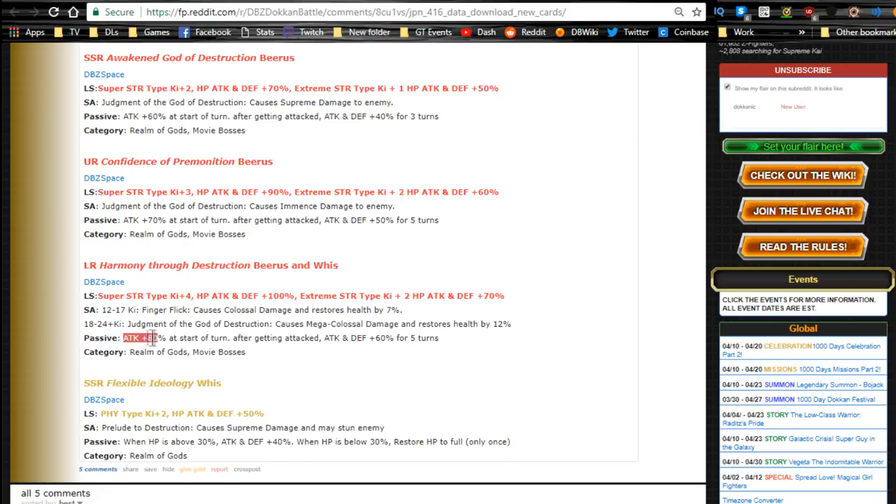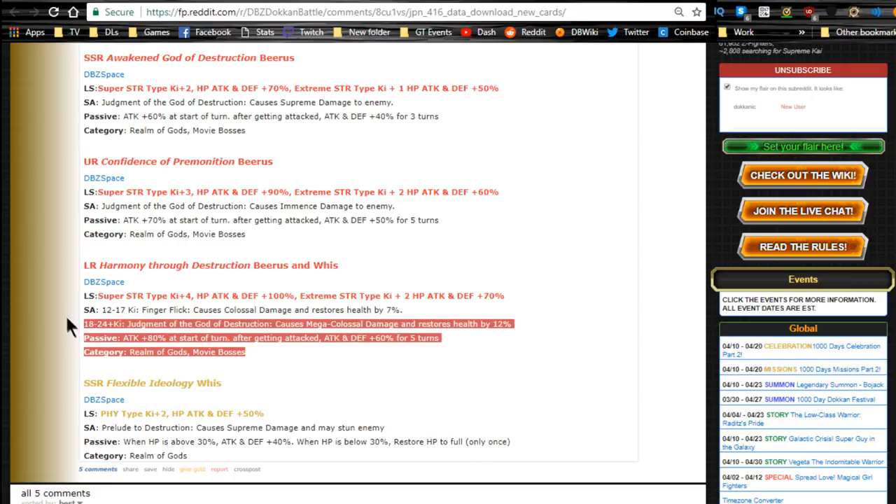Passive: ATK +80% at the start of the turn; after getting attacked, ATK and DEF +60% for five turns. That's a 140% ATK buff combined with colossal damage plus a 24-Ki multiplier — they're going to do a lot of damage. You could throw them on a Realm of Gods team, which would be really legitimate with a lot of HP. Movie Bosses works well too — they'll lack Ki but get nice buffs from the TURs and deal a ridiculous amount of damage. Really awesome card.